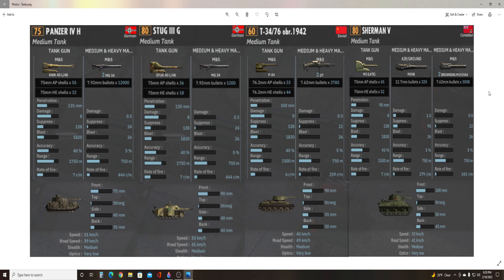Now up on the screen here I have put the four most common and generally accepted main battle medium tanks in Steel Division 2. We have two Axis Faction and two Allied Faction. So we have the Panzer IV-H and the Stug III-G for the Axis, and the T-34-76 and the Sherman for the Allies.